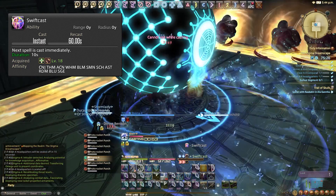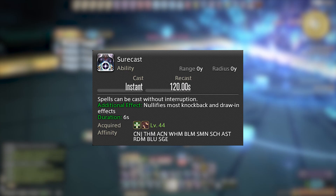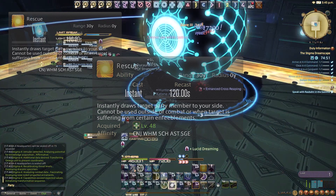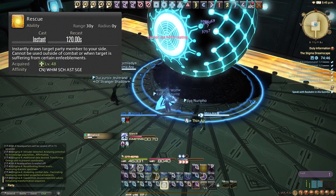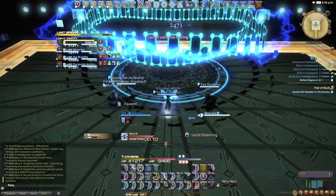Lucid Dreaming is our MP regeneration buff on a 60-second cooldown. Use it around 7–8k MP to keep our MP at a healthy level. Surecast allows spells to be cast without interruption and nullifies most knockback and draw-in effects — very useful when a boss does a big knockback and you want to continue dealing damage. Rescue is on a 120-second cooldown. Using it on a player drags them to your location, saving them from AoEs so you don't have to heal the damage they would've taken.